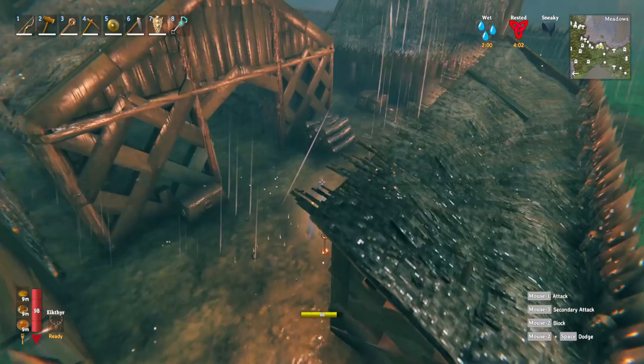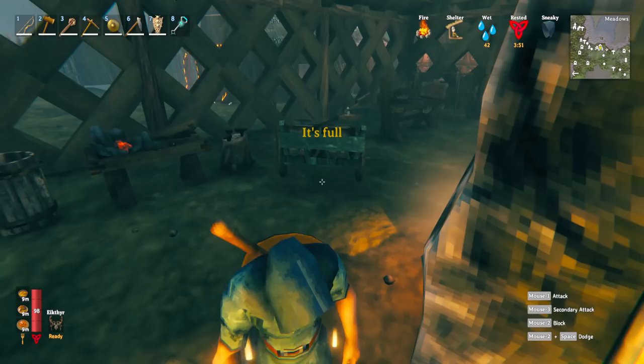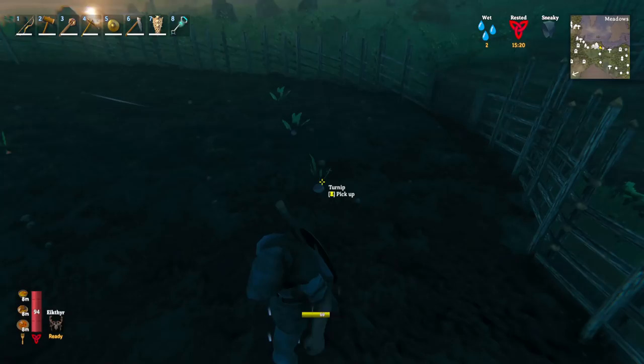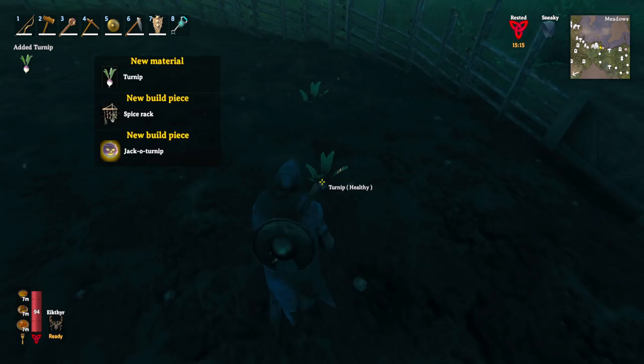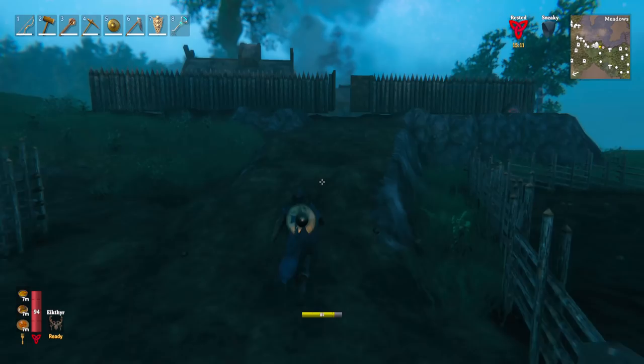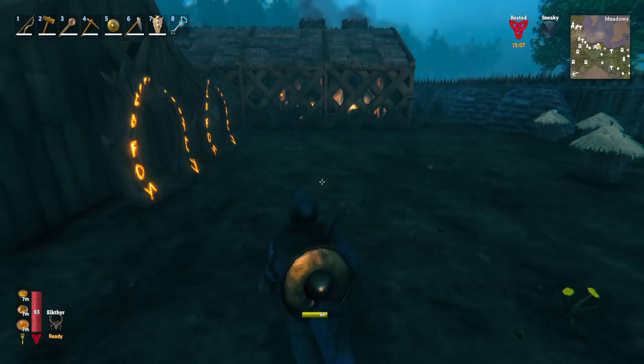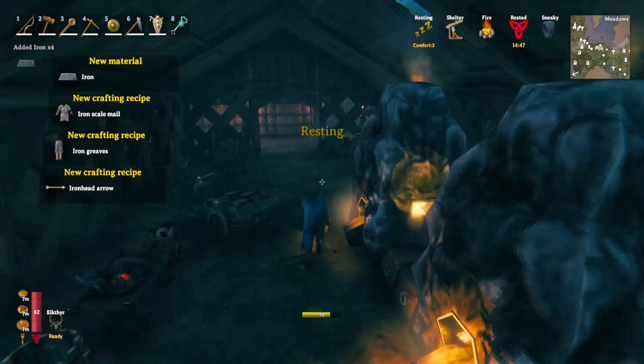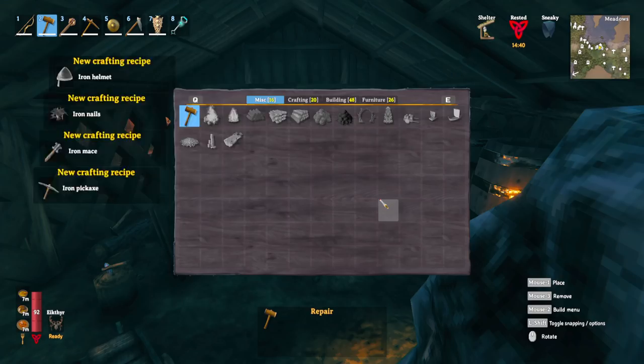We're back at base with the iron in inventory. I'm going to smelt this straight away — smelting the scrap iron pieces gives you proper iron and unlocks all kinds of new recipes. We talked about the turnip earlier and I planted some seeds — now we can pick up the turnip, which leads to the cauldron upgrade. The spice rack requires three turnips along with other materials, but it's the first cauldron upgrade. Most importantly, picking up iron unlocks a ton of new recipes — including the longship.